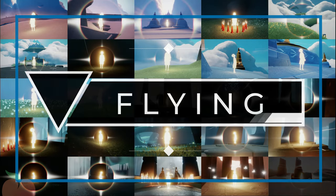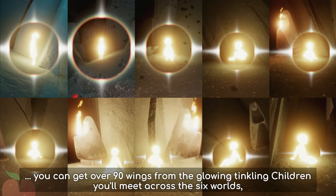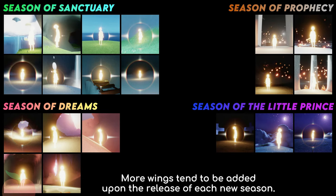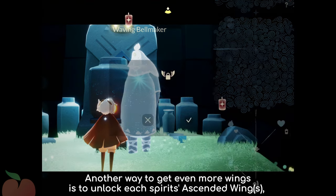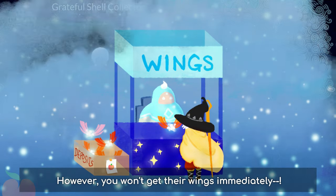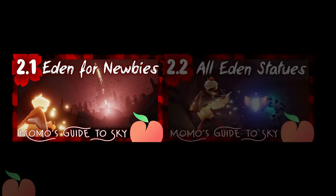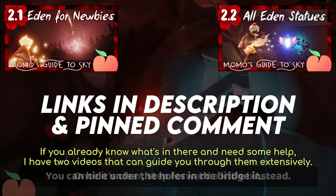When it comes to flying, you can get over 90 wings from the glowing tinkling children you meet across the Six Fields, and an additional 11 when you enter this portal and get through its challenges. More wings tend to be added upon the release of each new season. Another way to get even more wings is to unlock each spirit's ascended wings, including the traveling spirits. However, you won't get their wings immediately — they will only give it to you after you've passed through everything beyond this mysterious door. If you already know what's in there and need some help, I have two videos that can guide you through them extensively.